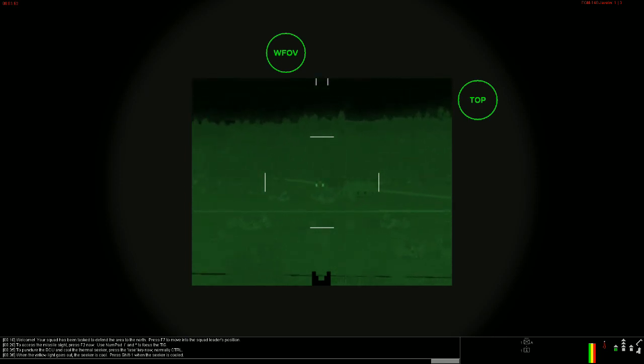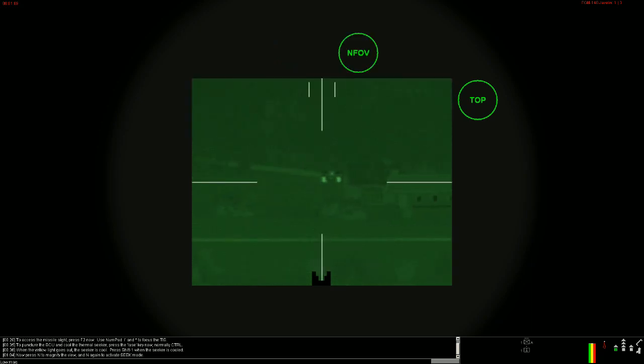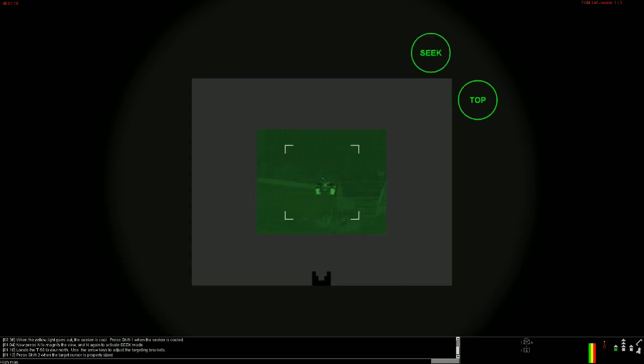I see a target right here — we press Shift-1 to allow the scenario to continue. Now we press N to magnify the site. We're zooming in on this target, changing the clarity. We've located the T-90 to the north, and we use the arrow keys to adjust the targeting bracket. As you can see, we have targeting brackets that have popped up and we can increase or decrease the target reticle box.